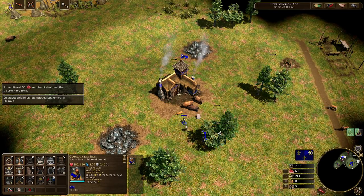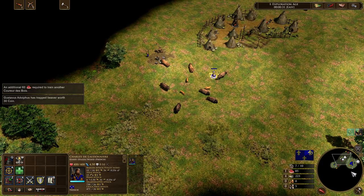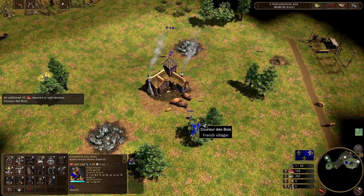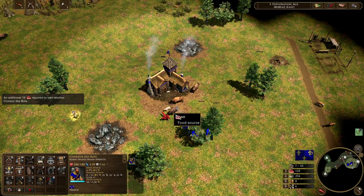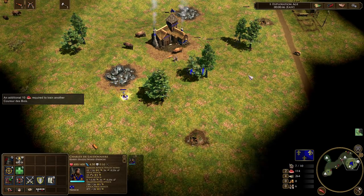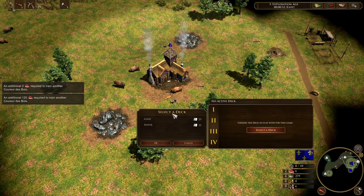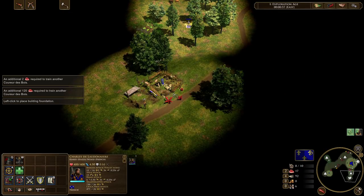When it comes to the trading post there are a couple of different options — whether you take the safer option that's in your base or whether you go for a more neutral trading post towards the middle of the map. But typically as France you're going to be wanting to take a trading post relatively early. With the French you're also going to be needing to drop a house, so we're chopping wood in the early game for our house as well. We're now getting that villager in queue, so we're up to eight at the moment.